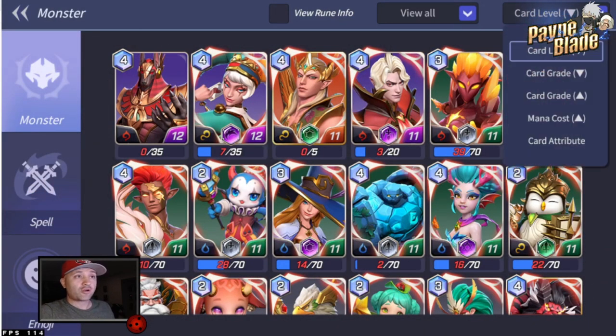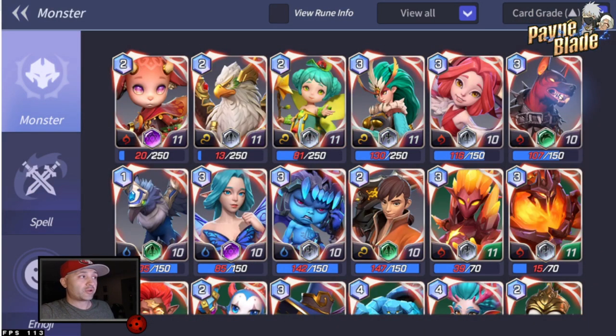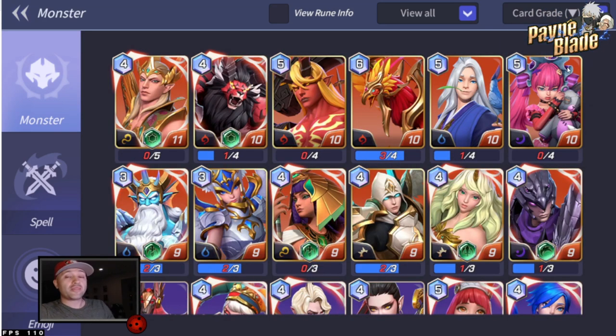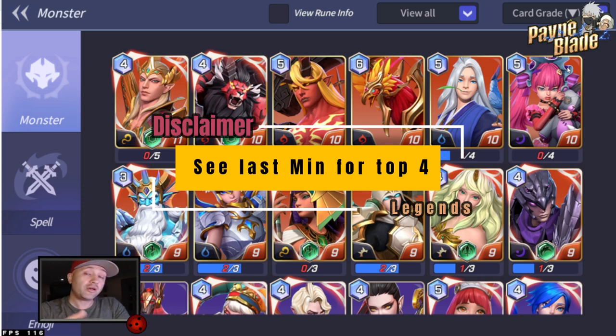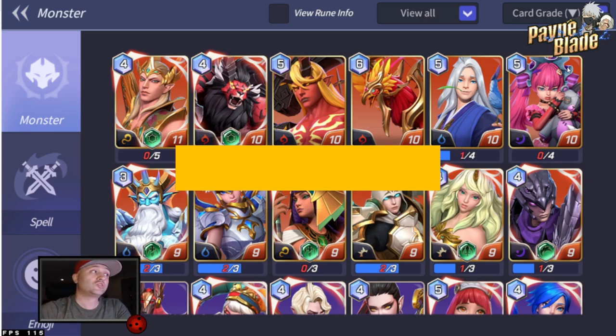So I'm going to do this by card grade. We're going to go to the top grade here and focus on the best legends out there, and why they're going to be used throughout the meta, and why you should be focusing on getting these units up as quick as you can.